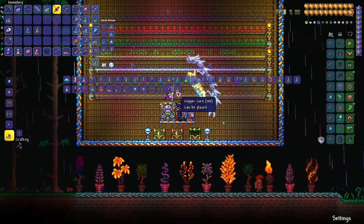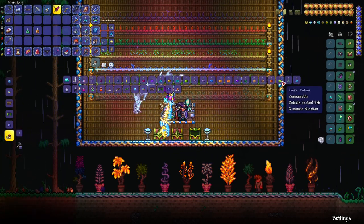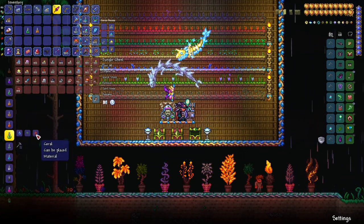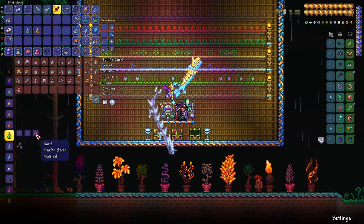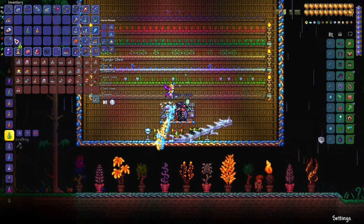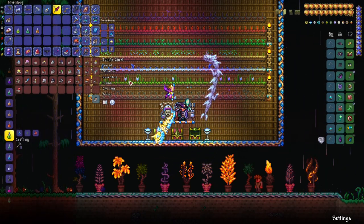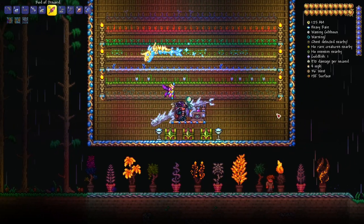Crate potions are invaluable especially at the very beginning of the game. Sonar potion is another critical one — highly recommended if you do any efficient fishing in a Terraria playthrough. It only needs coral and waterleaf. Coral is easy to obtain from the bottom of the oceans. Sonar essentially lets you see what fish you're going to catch, so you can be selective about it.